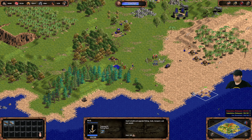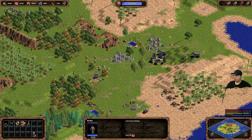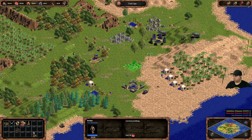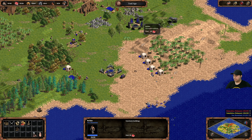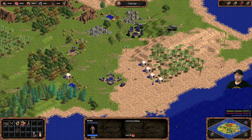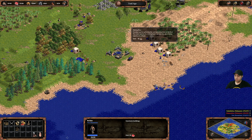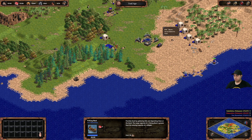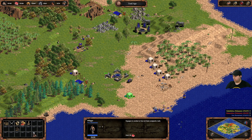Let's build some fishing boats — three should be good. We're nearly at tool age. Now we can place a market, which is very useful as it unlocks farms, temples, and government centers. Start fishing. Farms are great especially in late game when berry bushes run out. You'll need farms and fishing boats early on.